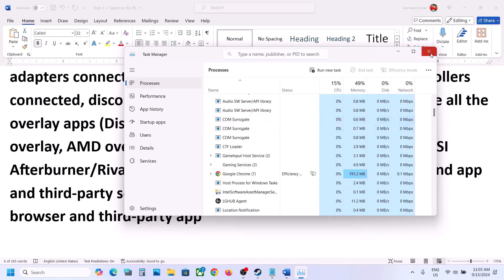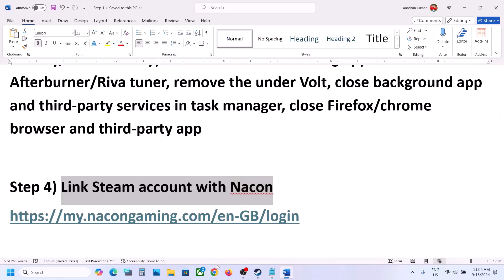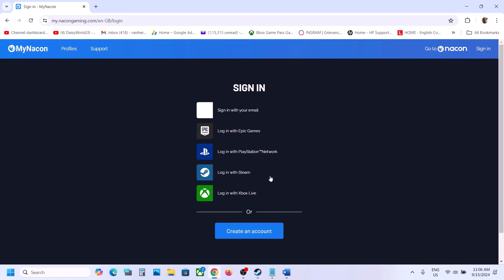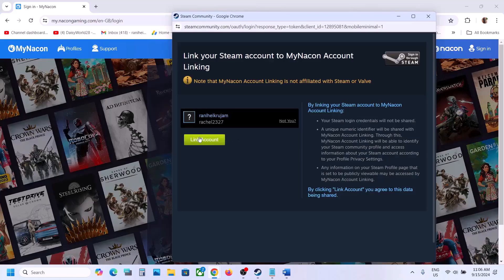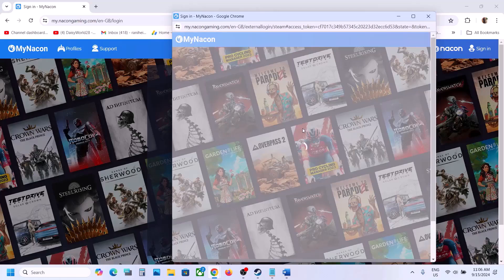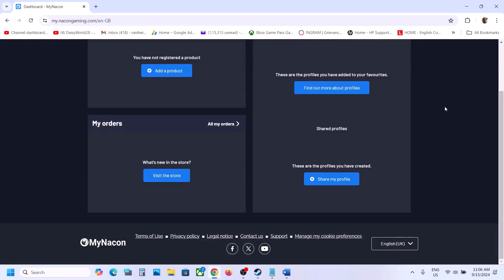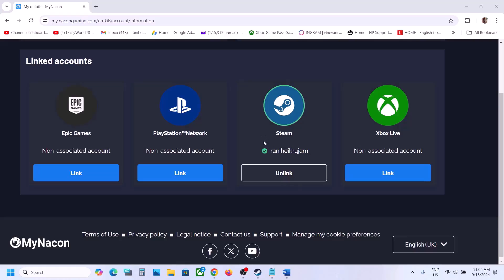The next step is to link your Steam account with the game's launcher. Go to a browser and type in the game's login page. Click on "Login with Steam", then click on "Link Account". Once linked, go to your profile and check that your Steam account is linked. Then launch the game and check.